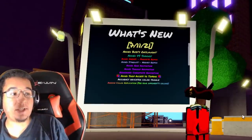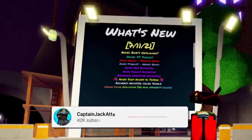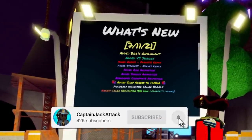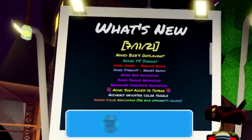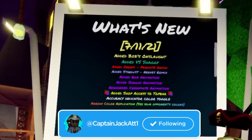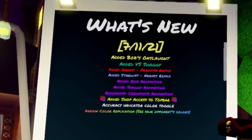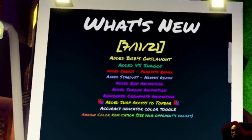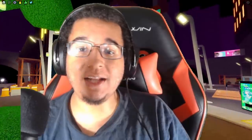So what's new as of July 11th? They've added in Bob's Onslaught vs Shaggy, the Renji Parasite Remix, the Stardust Nerves Remix, the Ron and the Shaggy animation, they've reworked the crewmate animation, added shop access to the top bar, accuracy indicator color toggles, and error color replications — so now you can see your opponent's error colors too. Let's go check it all out!